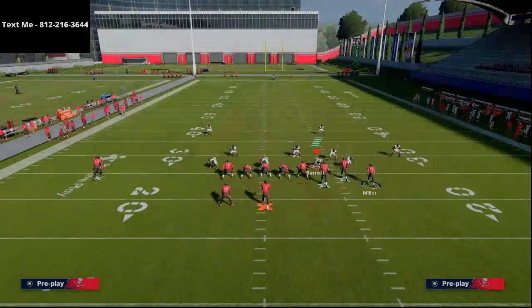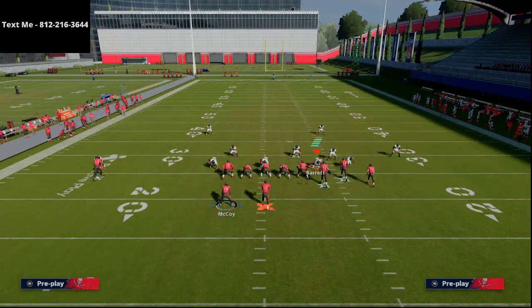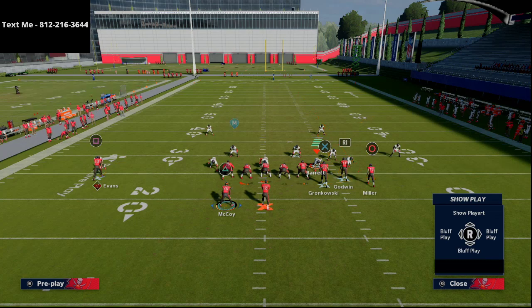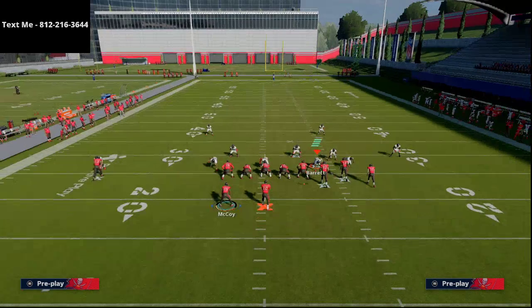All we're going to do with this play is take our right-of-screen slot receiver and put him on a streak, put our left-of-screen outside receiver on an in route — I like to smart route the in route. This is basically the route combination. It might look familiar; this is a simple flood concept.